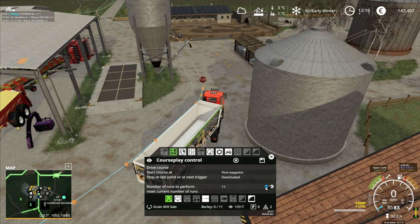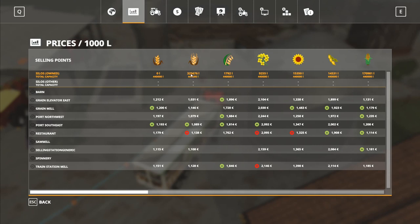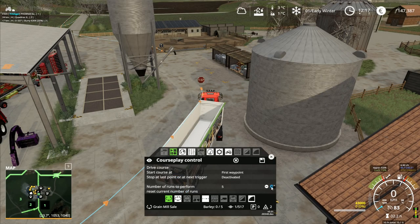We take 43,000 liters. Now this is saying 11 runs. I take that down to five runs — 43,000, that would be 215,000 liters of barley from that one. Because 11 runs would be a full container, so we take 215,000, that will leave 110,000 liters left, which I think will be about right. That will keep us going for the pigs; we can always sell a bit more next year if we want to.